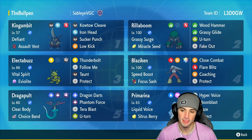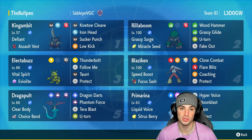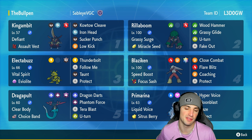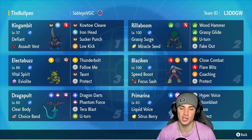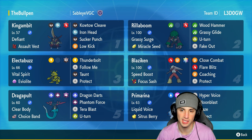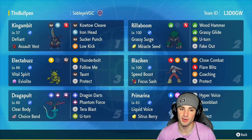On top of that it's got the Focus Sash since it's a frail Pokemon, and it's rocking the Stellar tera type with Close Combat, Flare Blitz, and Coaching to actually boost other ally Pokemon's attack and defense. Last but not least it has Protect — you cannot have Speed Boost without Protect, they just go hand in hand. Blaziken is going to be absolutely amazing on the physical attacking side and able to be more of a support Pokemon with Coaching.